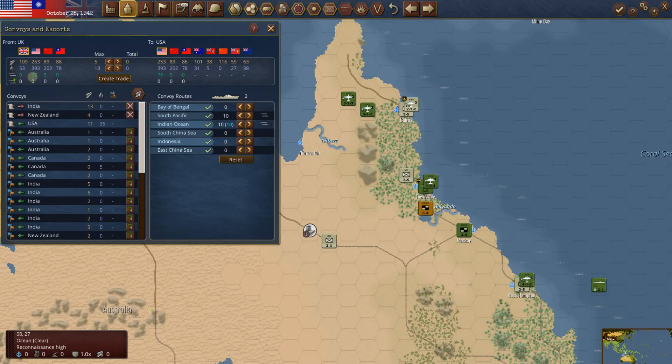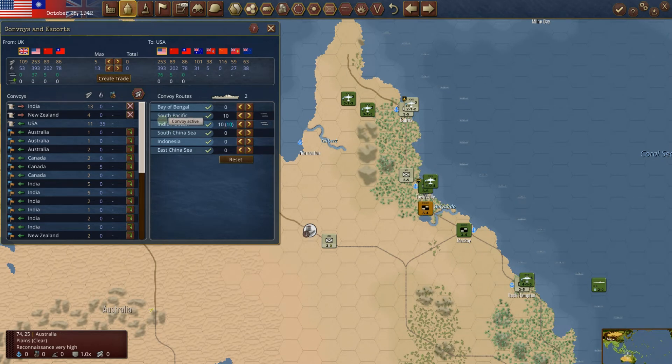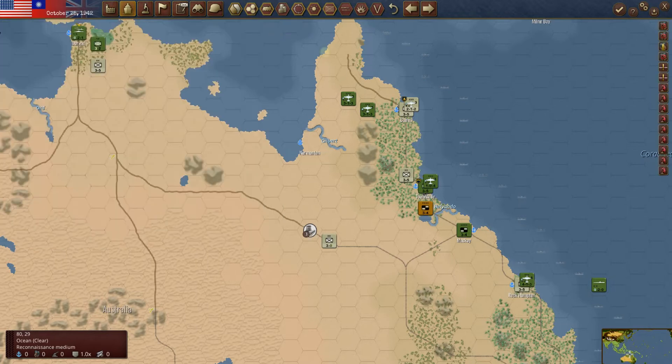Convoys — the U.S. now has 37 merchant marines it can send everywhere. New Zealand's looking pretty good. India's looking fairly good. Australia looking fine — 101 oil, 31. The U.K. now has 53 oil because we're sending it 35 points of oil every time, 11 production. The U.S. has more to send if we really wanted to, but I'm going to leave it the same for now. Build queue — we'll come back to that.